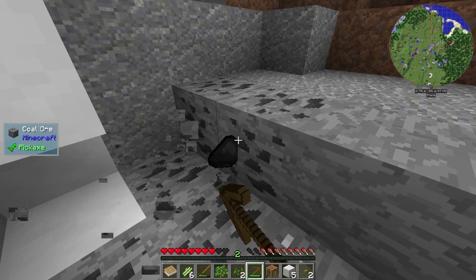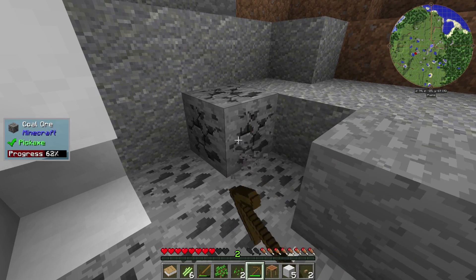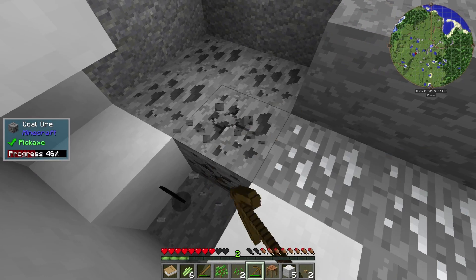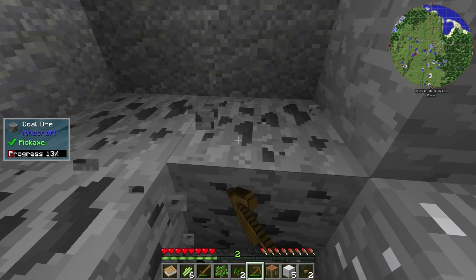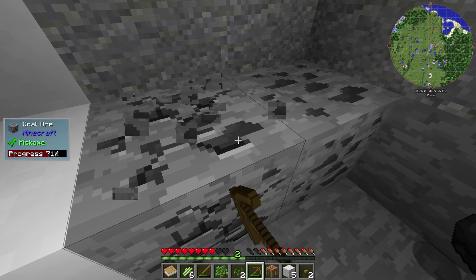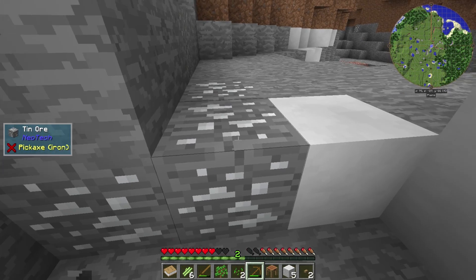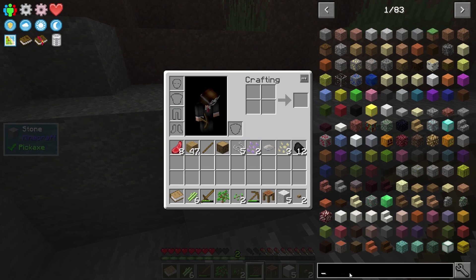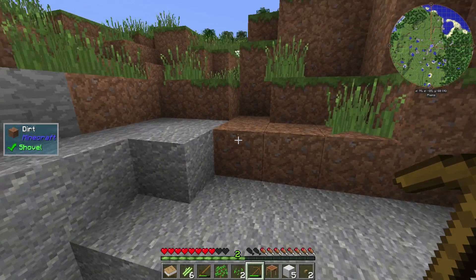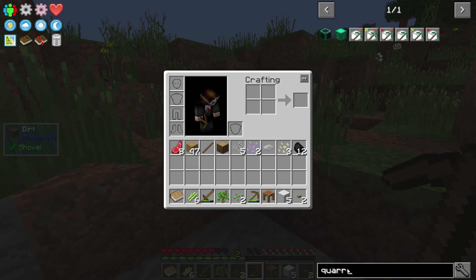Get ourselves to the mining dimension so we can start getting base ores, because the start of these packs is always heavy mining-based. But there's no vein miner, nothing like that. I don't know what's in here for void miners and quarries. RF Tools is in here, so that'll be an option later on. Is the quantum quarry in here? Yes it is — I'm sure it's very expensive.